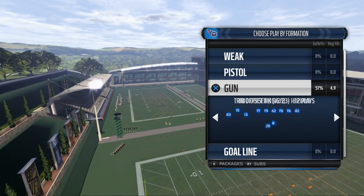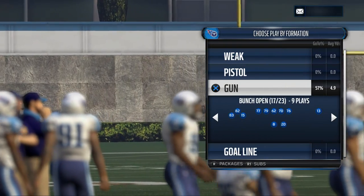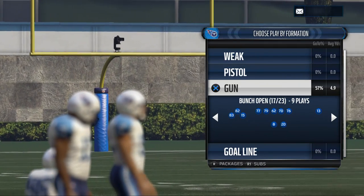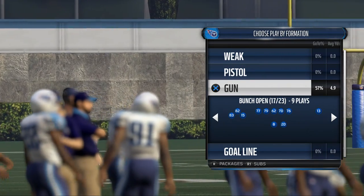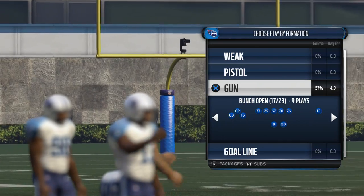With our man beater, we want to find trips or compressed sets or bunch formations that are really going to be able to beat man-to-man coverage by using drags and crossing patterns and quick zigs, quick outs, things like that.